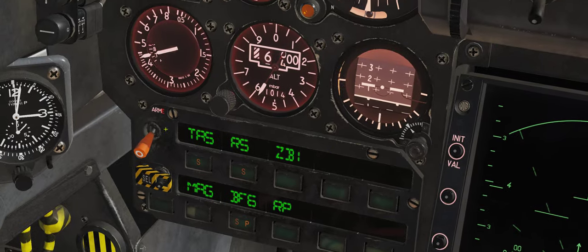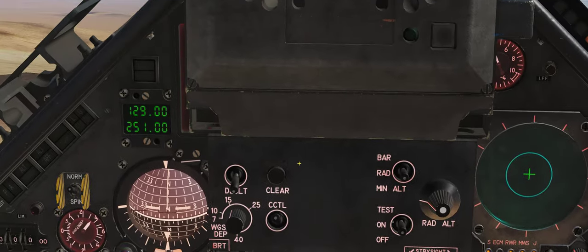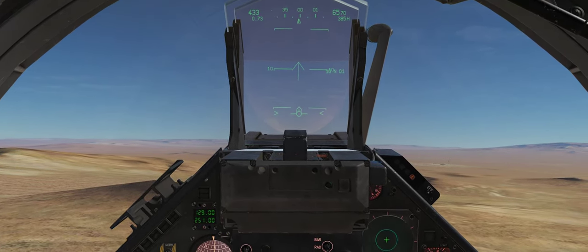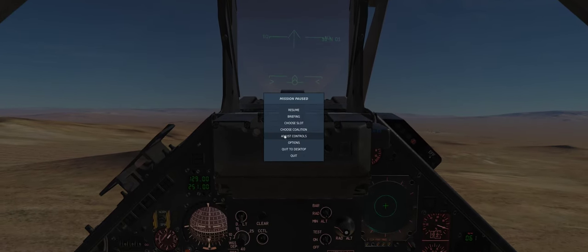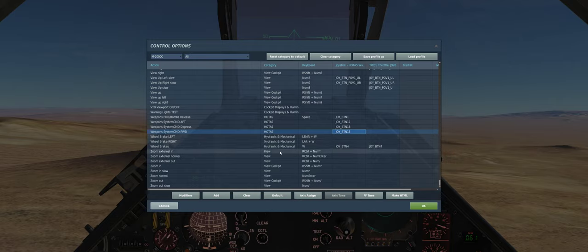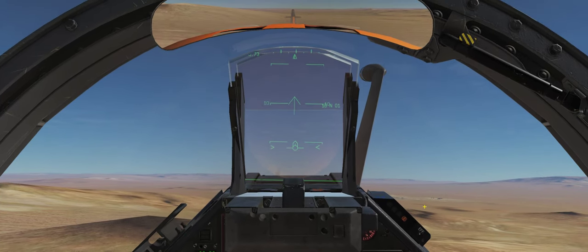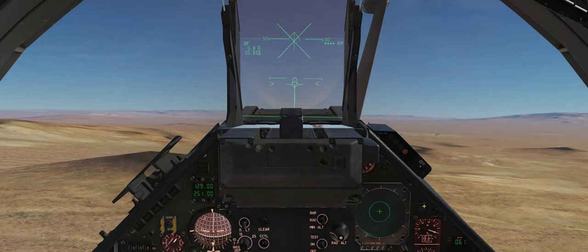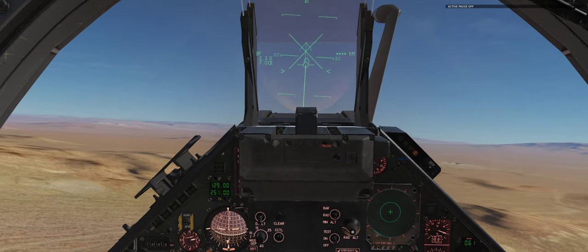And lastly, don't forget to hit the master arm switch. Now I'll go back to my HUD, and I'm going to hit the special command forward — I believe it's called. Let's go here again to adjust controls, and it is the weapon system command forward. And that should give me my CCIP solution. There we go. And I'm going to hit active pause, and we're off.